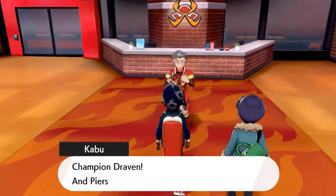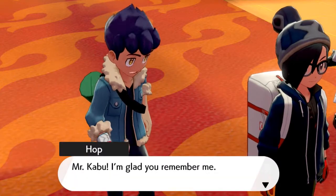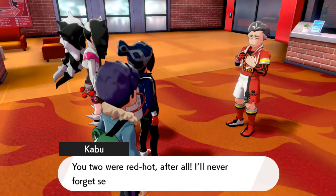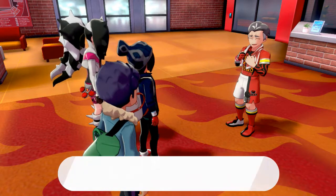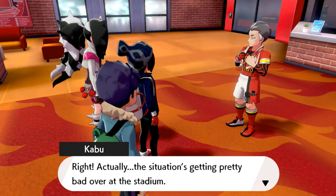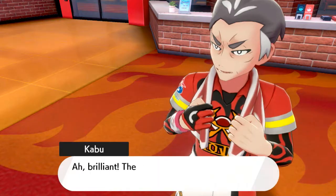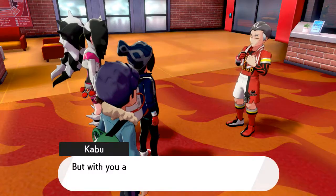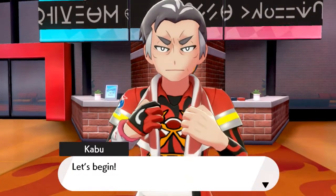There is something going on, and here is Kabu. Champion Draven, and Piers and Hop too! Mr. Kabu, I'm glad you remember me. Of course I do — you got your ass beat by these sword and shield guys. You two were red hot after all. I'll never forget seeing you off after you completed your first leg of the Pokemon League Challenge. Don't think we really got time for a friendly chinwag. Right — the situation's getting pretty bad over here at the stadium. The opponent's a bit much to take on single-handedly, but with you all at my side, my confidence in this battle is burning brighter by the minute. Let's begin.